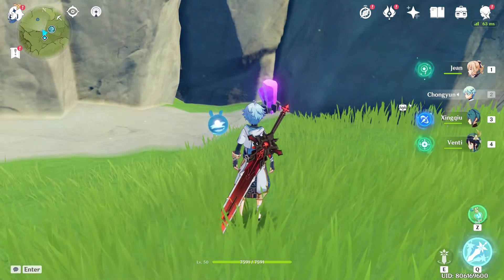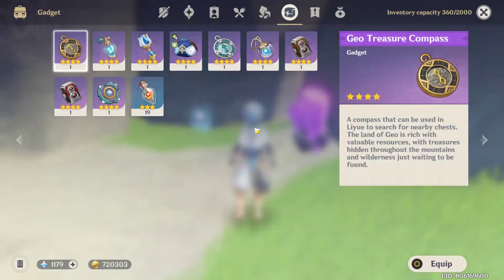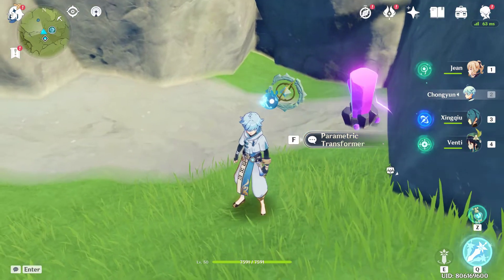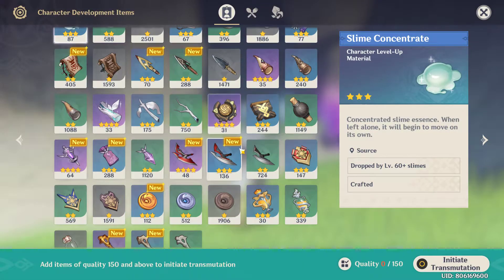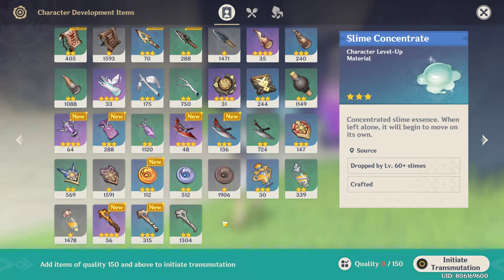What I'm going to do is go near it first, then place the Parametric Transformer near the Electro Crystal. As you can see, the Electro Crystal is already attacking the Parametric Transformer.